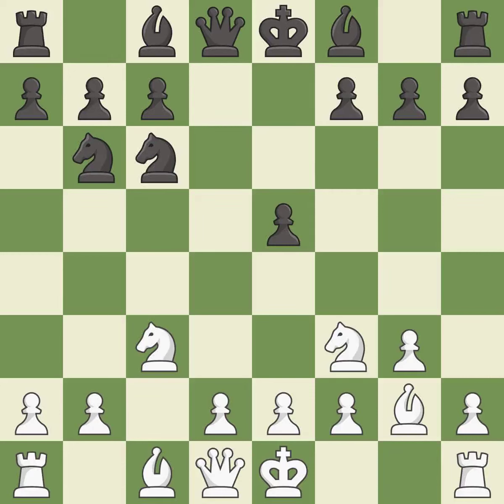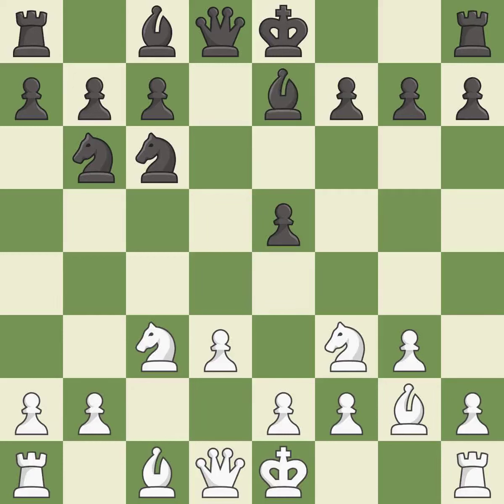This defends the attacked pawn and prepares the bishop for development. This activates a bishop by developing it off of its starting square. Castling gets the king to a safer square, out of the center of the board, while also developing a rook.